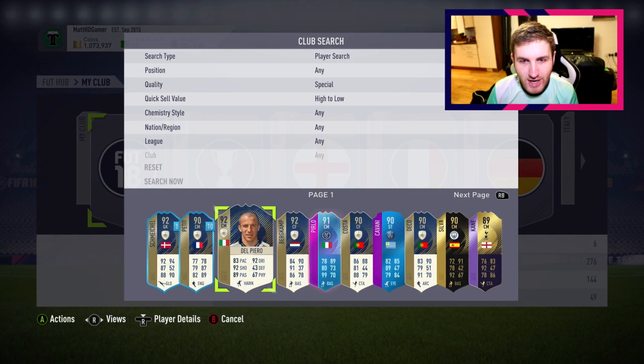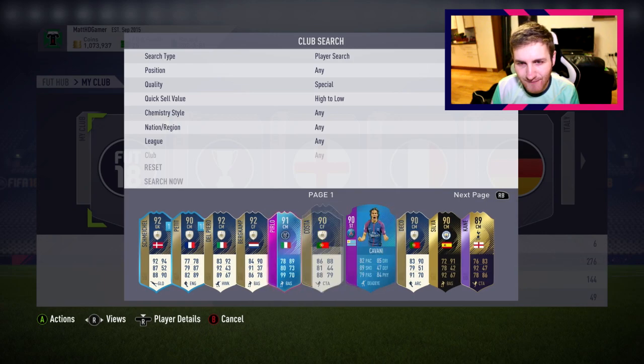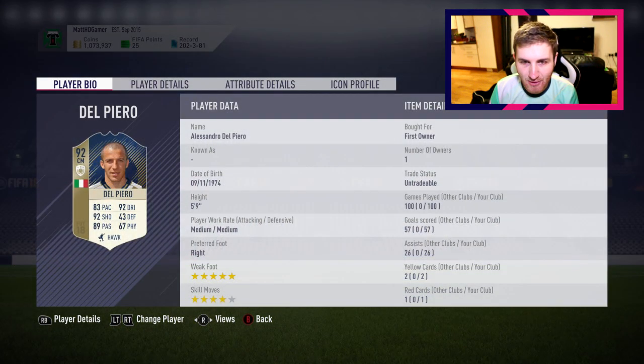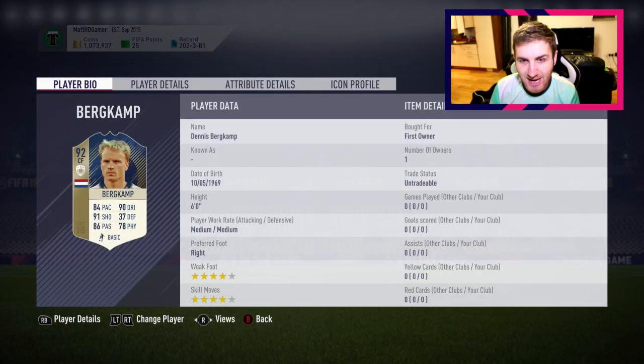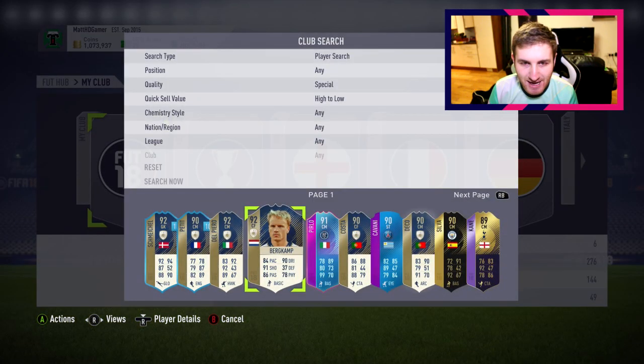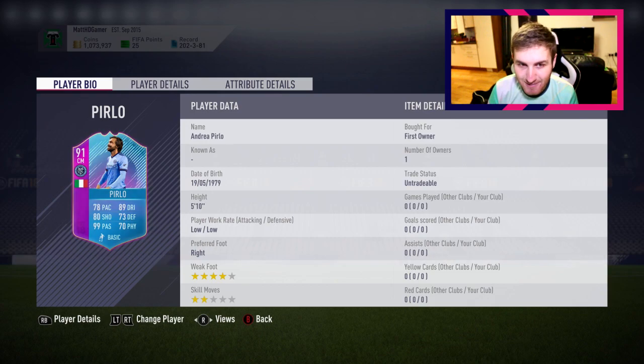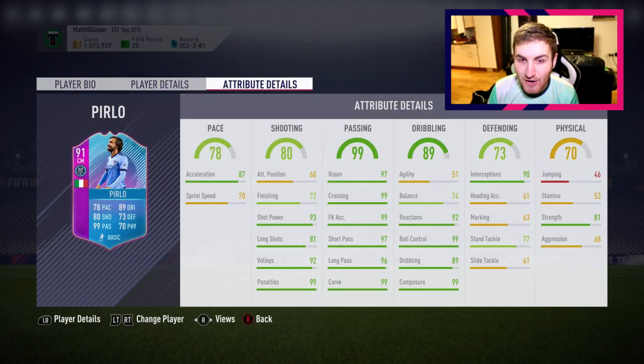Special cards - as you can see we've got quite a few icons already. I've got four icons, I think I've spent around maybe four million coins on those four, maybe less. Del Piero is 1.2 million. The first one, Del Piero - fantastic card, very good record with him. Dennis Bergkamp - I got him for around one million coins from doing an SBC, fantastic card, and I need to actually get to using his card.